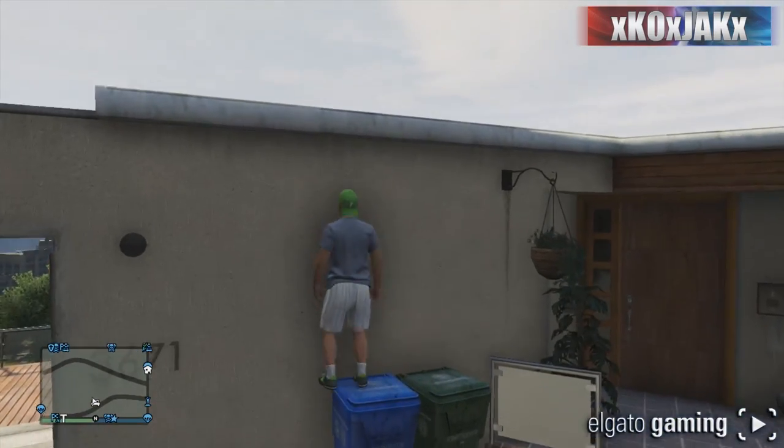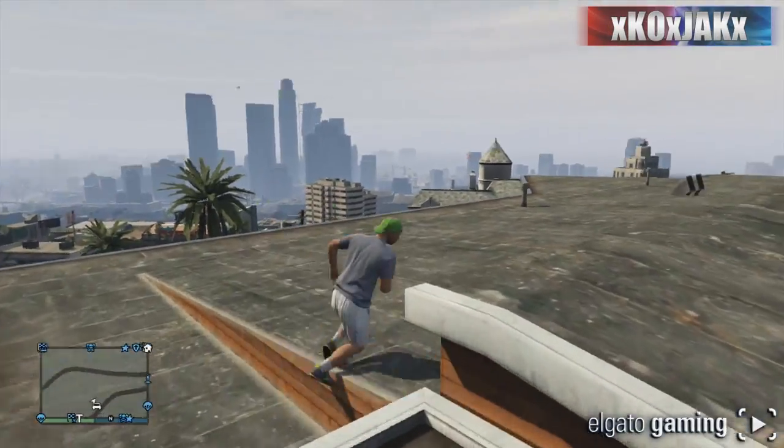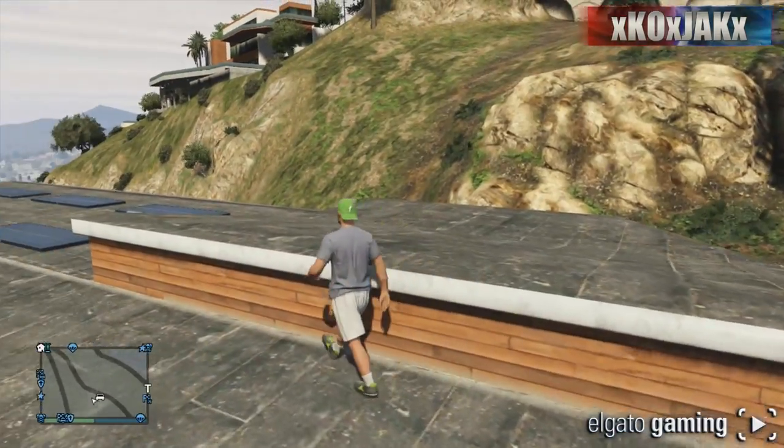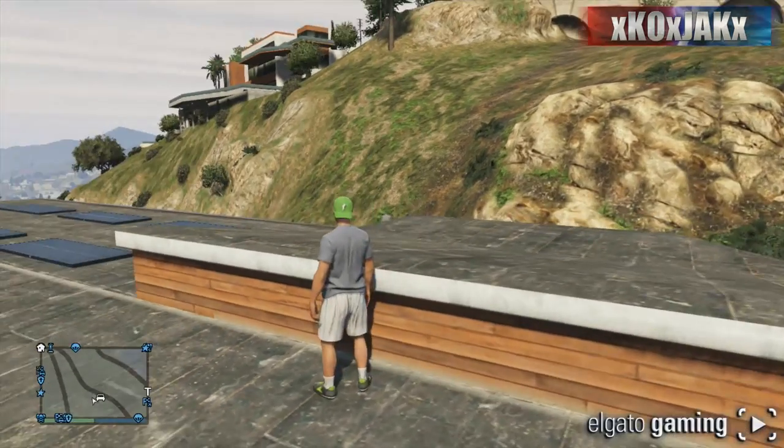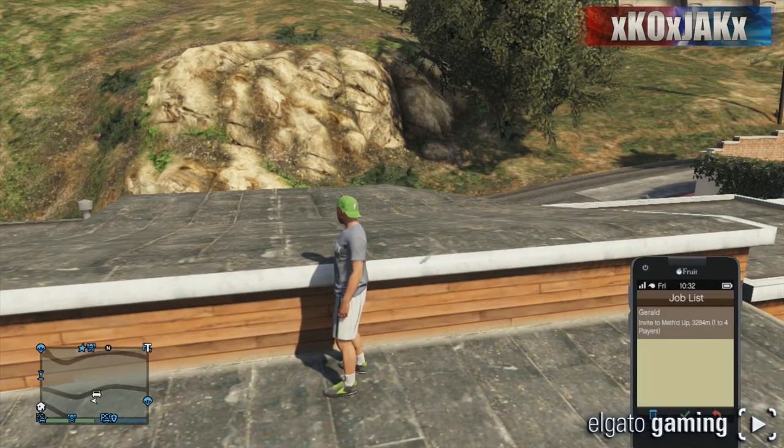So what you want to do is there are two garbage pails right here. You want to climb on top of one and jump up onto the roof. This is where you'll need to be — right here somewhere in this area along this wall. You're going to want to do this. That's pretty quick and simple.